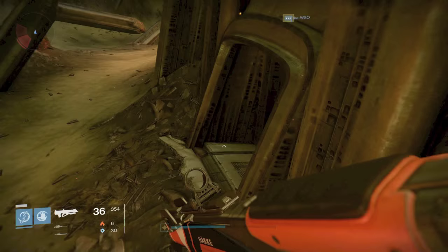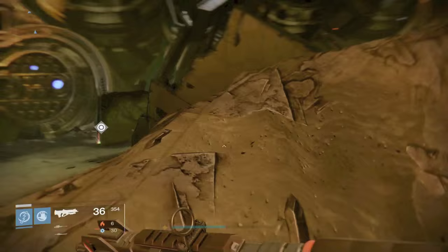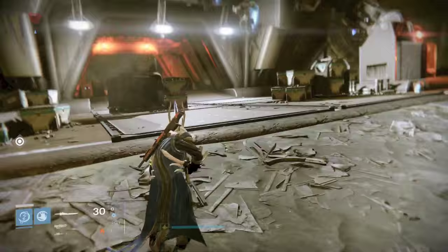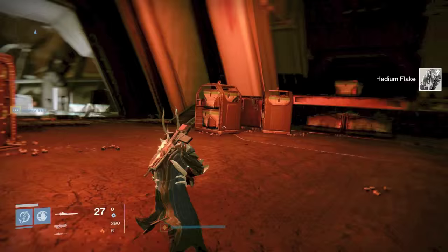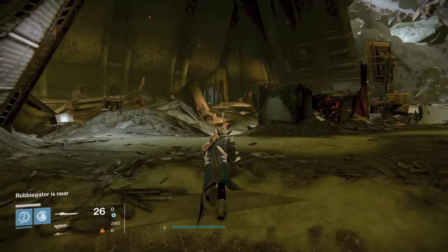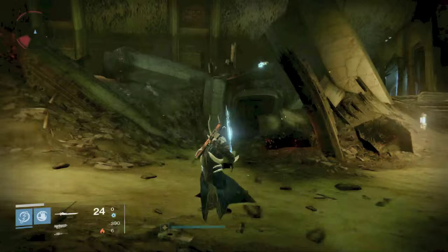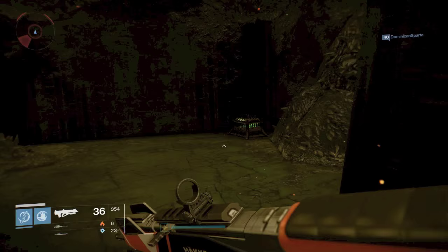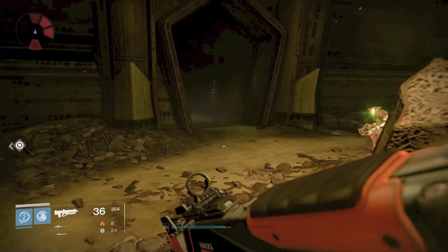Chests will spawn around that entire room — on the right, on that little platform, to the left, over by the Wormsinger room. We're 0 for 2 but we're going to continue on. Make your way up to the Cabal ship; there will be a chest sometimes, though this one tends to not show up very often. Check this right corner — there's a chest right here. It will spawn there and also up on that little ledge sometimes. Always make sure to check on the way back because a lot of the times a chest will spawn just a few seconds after you leave the room.